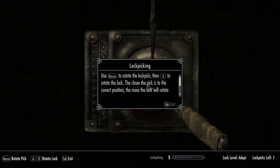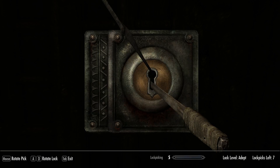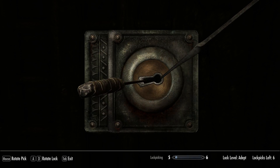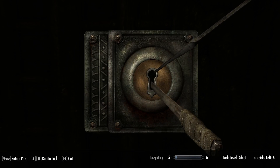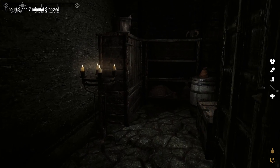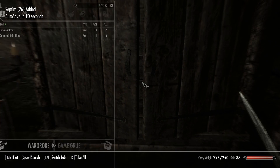Use mouse to rotate lock, then A to rotate — the closer the pick is to the correct position... without vibration this is going to be hard. Yep, this is going to suck. Oh, got it! Don't worry. Coin purse. Iron greatsword. Wardrobe.